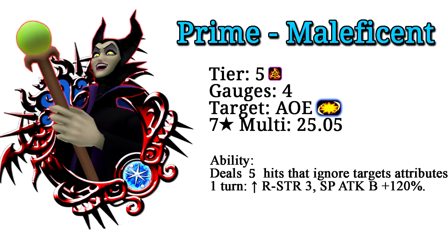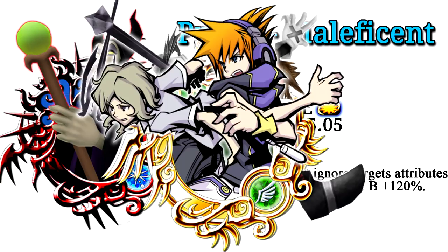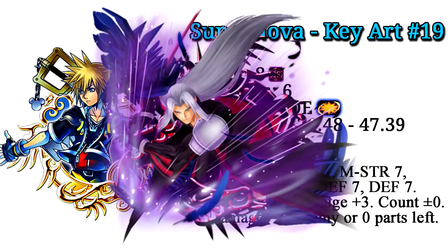In a nutshell, the Prime Maleficent metal is basically just another version of the Prime Halloween Sora and Neku and Joshua metal we just got fairly recently. The Key Art 19 is just a magic upright version of the Supernova Sephiroth we also just got recently. In terms of usability, they're not adding anything new to the game at all — they're just more copies of stuff we already have.